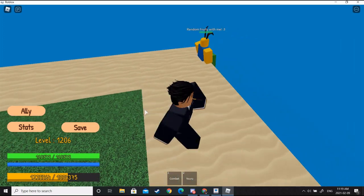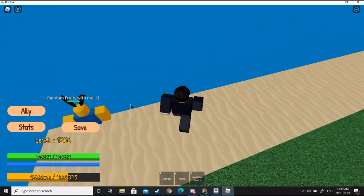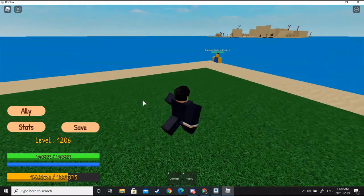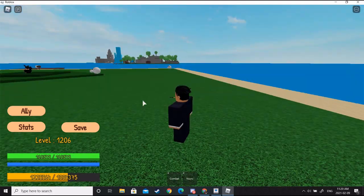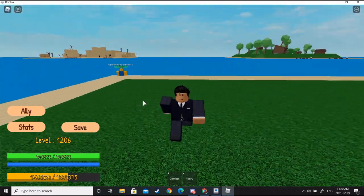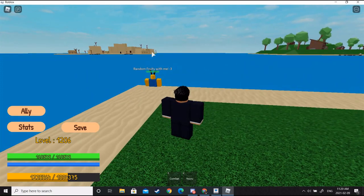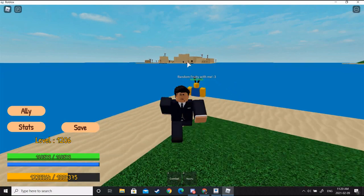You guys are going to find out the best way to make the fastest money and basically just be a flexer like me. Once you guys are in the game, I am on the island where you buy fruits. Where you want to go is the desert island — that is where we are going to farm our money. That is the best spot to get your money.